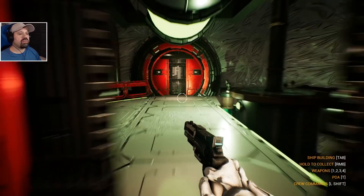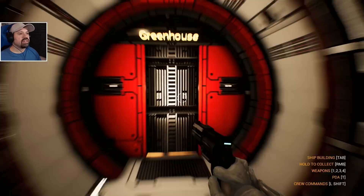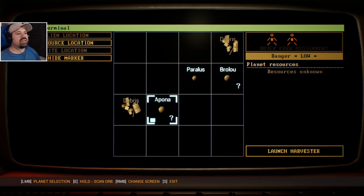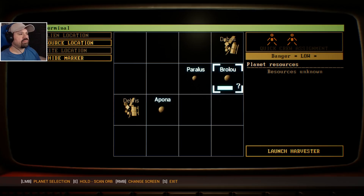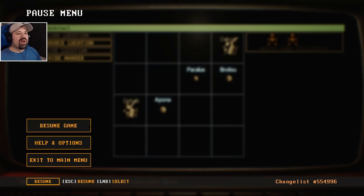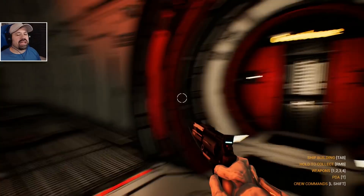It's not like you can run anywhere if you steal it. We have to scan a planet to see what we have there because we can land on the planet and get the iron ourselves. Uranium ore — come on, give me some iron! Iron ore — yes! We could launch, but you know what guys, we're not going to do this right now.